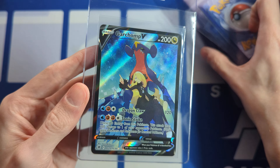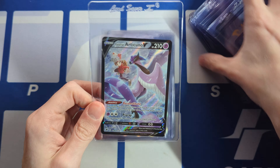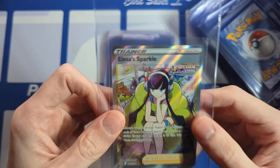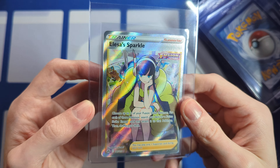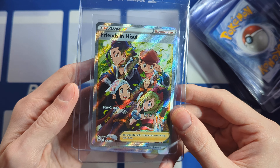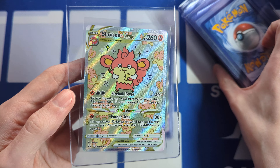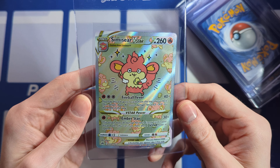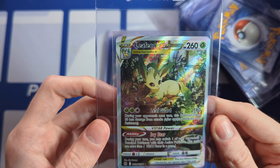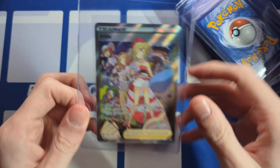Giratina V Regular Full Art. The Rotom V Alt Art. Regular Full Art Glaceon. Pikachu V — Lost Origin Trainer Gallery card. Unknown V Alt Art — I think I pulled this one. This is a bit off top to bottom, but hopefully it still tens. Lugia V — beautiful. And the Ho-Oh to go with it. Silver Tempest — don't have the Alts, unfortunately. The Alt Lugia.